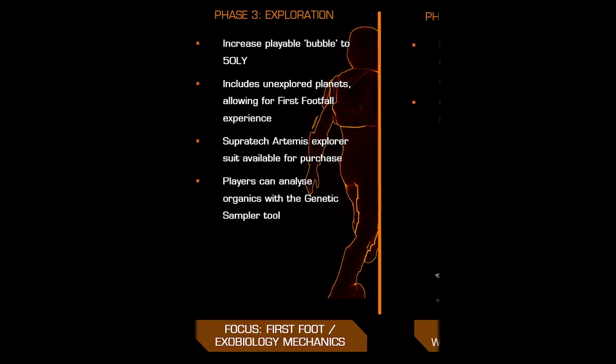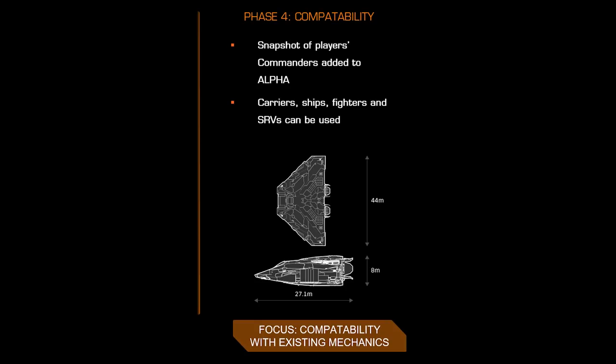Finally, Phase 4 will see testing of the Odyssey experience integration into the existing game, with a snapshot of the live game being taken and added to the alpha test alongside the unlocking of carriers, ship launched fighters, and SRVs — the aim being to test the compatibility of the new with the old.